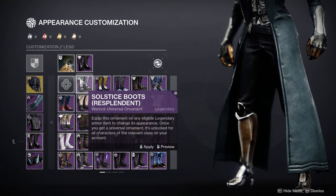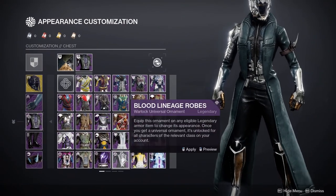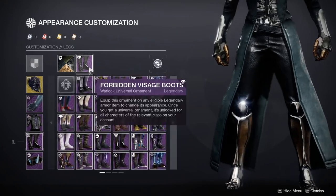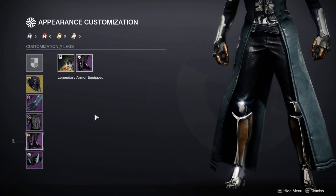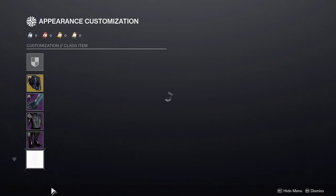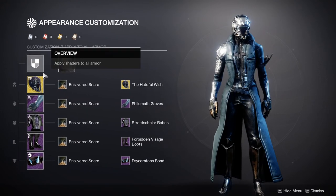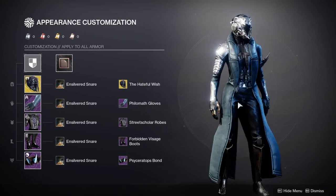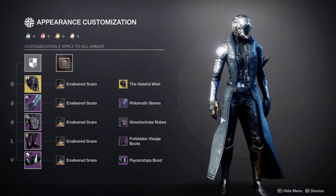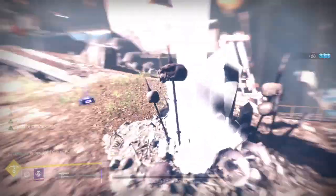For the boots we have the Forbidden Visage, which is from Eververse in Season of the Hunt. Definitely one of the coolest boots Warlocks have — you can use them with so many things and even get a vampire look out of them. Last but not least, the bond is the Scyceratops Bond. I wanted something spiky so it could complement the spikes on the helmet. Overall I really like this look, though I wouldn't pair it with the Skull of Dire Ahamkara in practice since it's not a great exotic in my opinion — I'd use all of this except swap out the helmet.